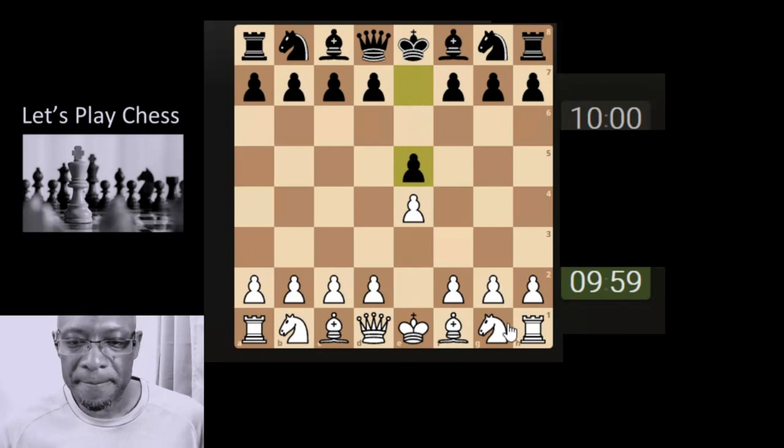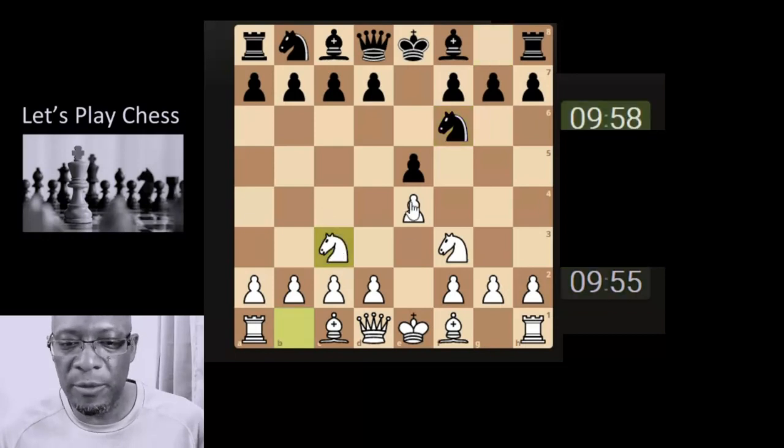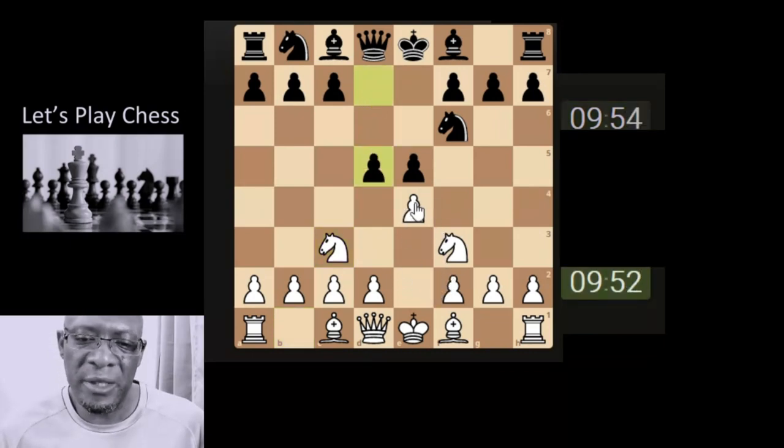Okay last one for today, 10 and 0. Let's see how we get on - oh different opening, nice one. Let's defend the pawn, develop the knight. Oh they're a bit aggressive aren't they, huffy puffy.